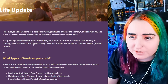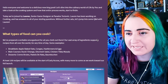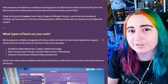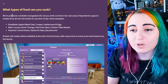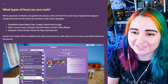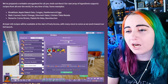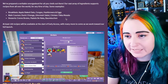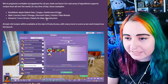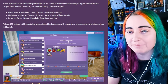Here we are back at their blog. They have a delicious new blog post showing us how the cooking system works from start to finish and also making recipes. This is Lauren, the senior game designer, who's been working on cooking. What types of food can you cook? A veritable smorgasbord — recipes from all over the world for any time of day. Breakfast, apple baked oats, congee, hash and eggs, duck l'orange, gourmet sabzi, chicken tikka masala, desserts, creme brulee — one of my favorite desserts of all time — pasteis de nata, baumkuchen and more. A hundred recipes will be available at the start of early access and many more to come at full launch.